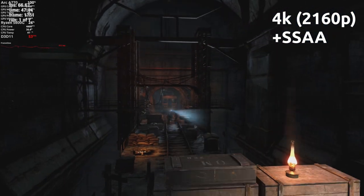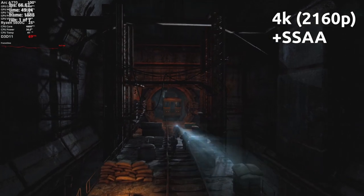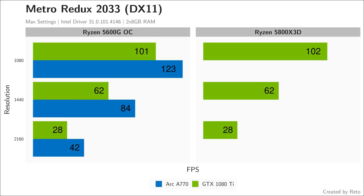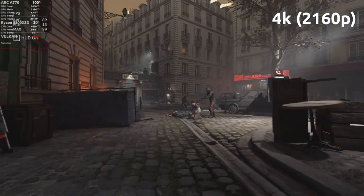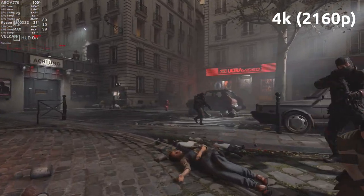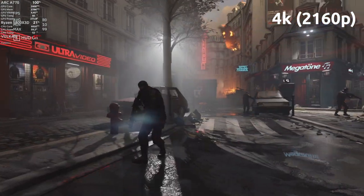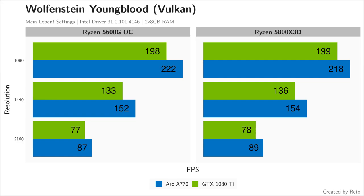The Metro Redux benchmark wouldn't launch on the 5800X3D and Arc A770 combination, though all other combos worked fine, so there may have been an issue specific to my setup. Surprisingly, the Arc card beat the GTX card significantly in this DX11 game. For the Vulkan test I used the Wolfenstein Youngblood benchmark, and the A770 clearly outperformed the 1080 Ti.